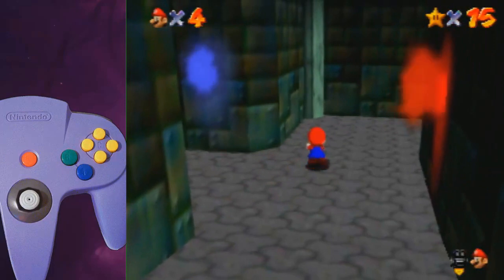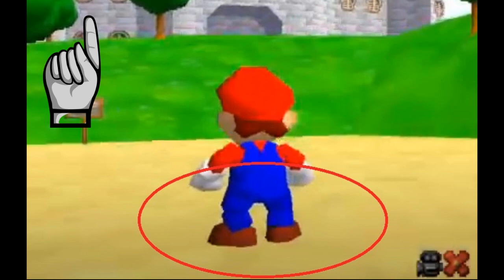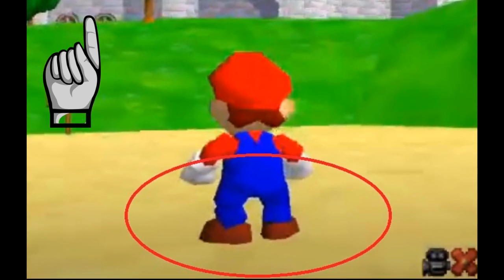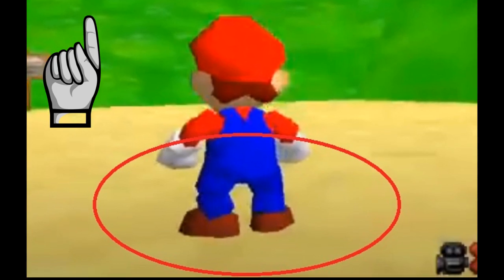If you miss him I have a backup for you later in this video, but now we can start with the setup. If you're on emulator and you cannot consistently see Mario's shadow, go follow the emulator guide linked in the description to fix this issue, because for this setup you will need to be able to see the shadow.